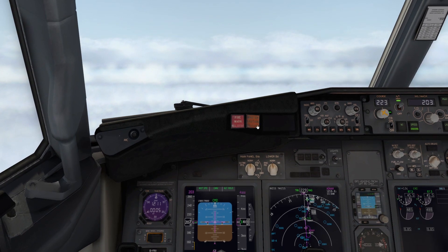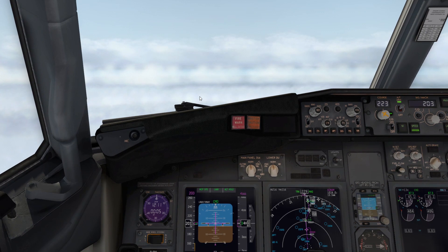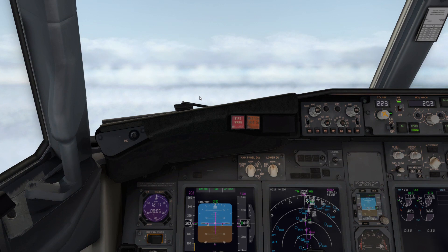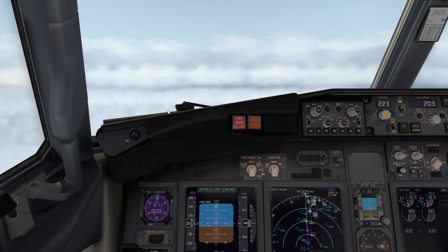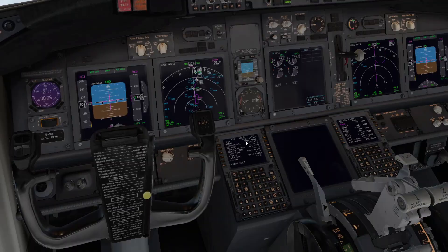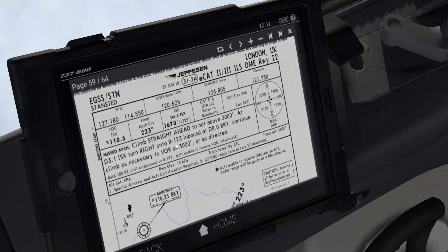You can check the minimums on the internet as well. CAT 2 is 100 feet ceiling, 300 meters RVR. And CAT 3 is below 50 feet and below 200 meters ceiling. So today I have CAT 3 weather. We're going to perform a full Autoland on runway 22 in London Stansted. And I have the approach plates from London Stansted as well.